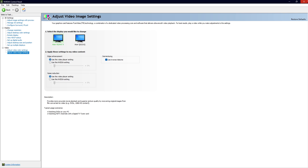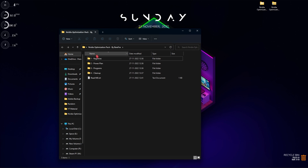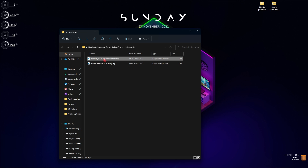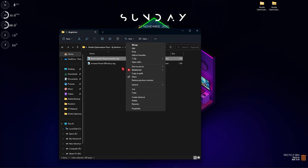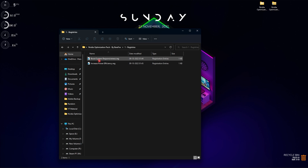The next step is downloading the NVIDIA GPU Optimization Pack — I'll leave a link in the description and this is a must-install pack. Once you've extracted it, you'll find four folders. The first folder contains registries that boost your system's responsiveness and power efficiency. You can right-click, go to Show More Options, and click Edit to see what changes will be made, but I highly recommend double-clicking and running both registries — they won't harm your computer.